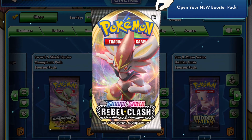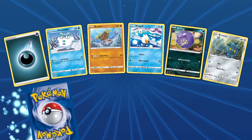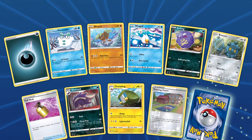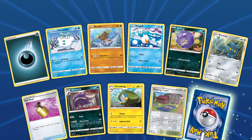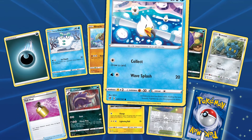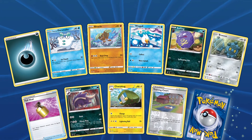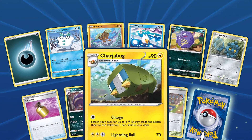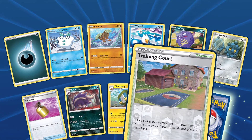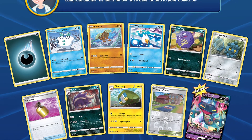Today we are opening up the final Rebel Clash pack of the series. We have got Galarian Darumaka, Binnacle, Wingull, Koffing, Bronzor, Full Heal, Skuntank, Charger Bug, Training Court for the reverse holo, and for the rare, Dragapult V.